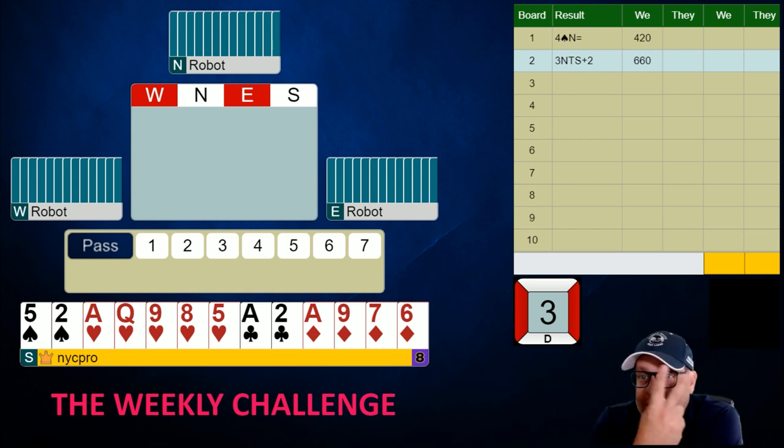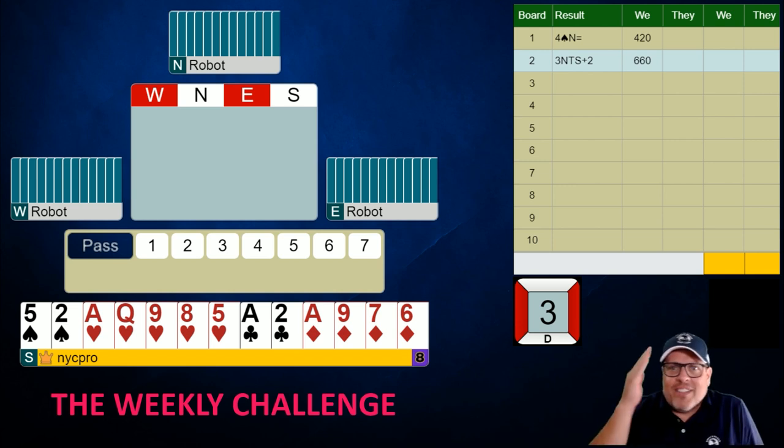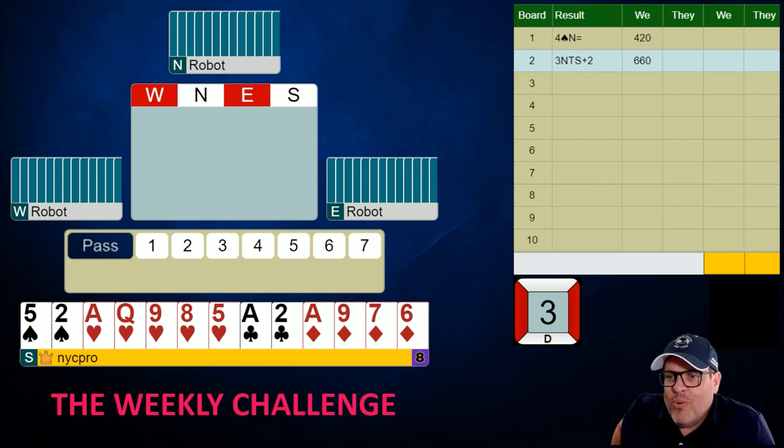Not a bad start to the week. We get through the first two boards with two solid games — a non-vulnerable and then a vulnerable game — nothing extraordinarily over par. We feel like we're in a pretty good spot with eight boards left and four days left in the week. I'll see you tomorrow for boards three and four as we continue grinding toward what we hope is a victory versus the robot. Until tomorrow, may all your finesses be successful — see you on YouTube or in my classes on bridgelesson.com.